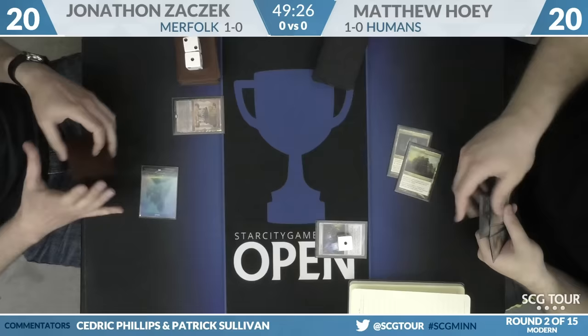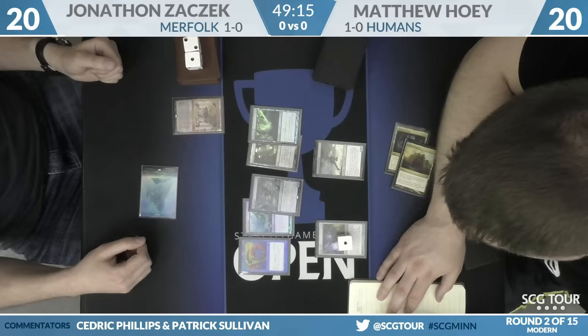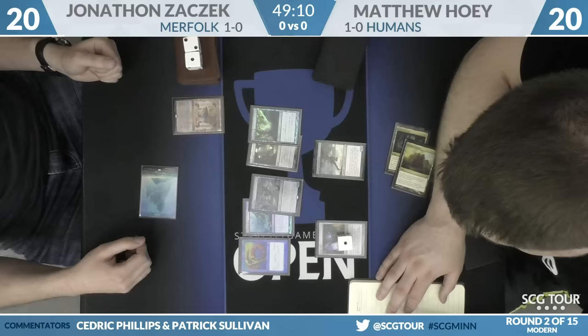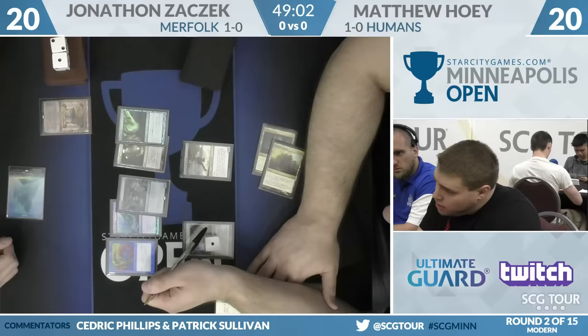Hoey's going to put his Vial up to one and Freeboot. Take a look at Zaczek's hand — that Spreading Seas is a pretty nice target. You'll also find a Lord of Atlantis, a Merrow Rejury, a Harbinger of the Tides, and a very pretty Mutavault. Spreading Seas is a critical card in this matchup for Merfolk.